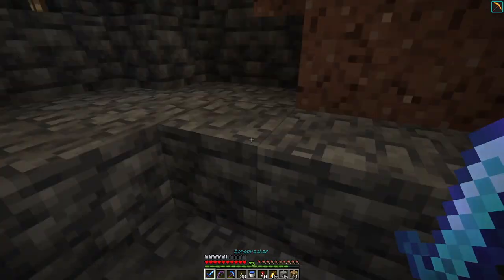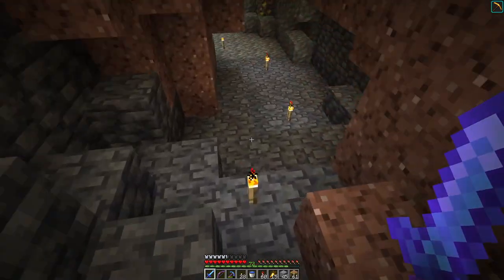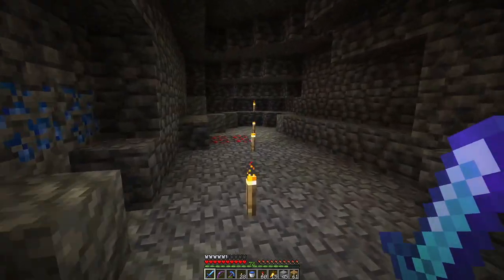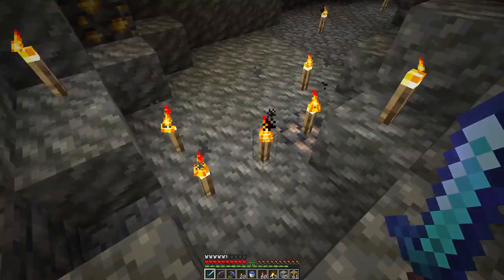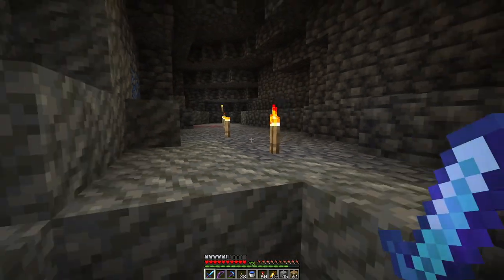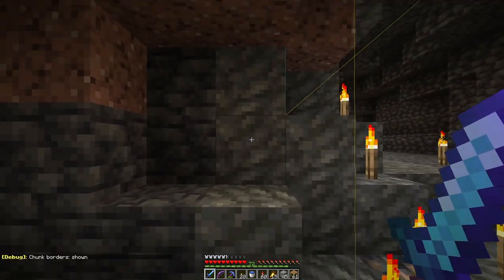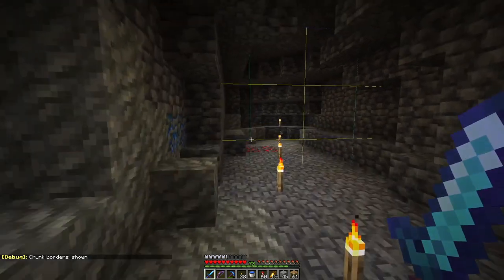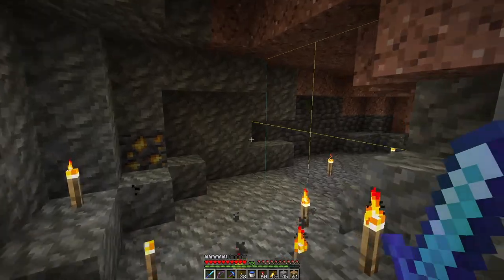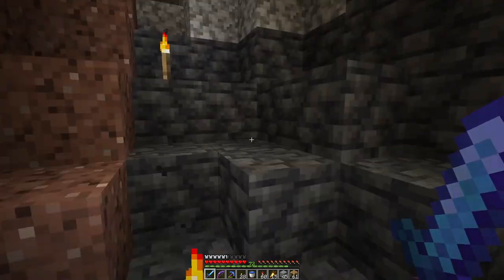I found it because there was a zombie making moaning noises up here. He had picked up a bone or something from a fellow mob that had died. And this is the dividing line — here, warm ocean; here, Mooshroom Island. And this is the edge of the chunk. If I go over this way I may run into more warm ocean biome, but I think there's more caves over here that I haven't gotten to, found, explored.